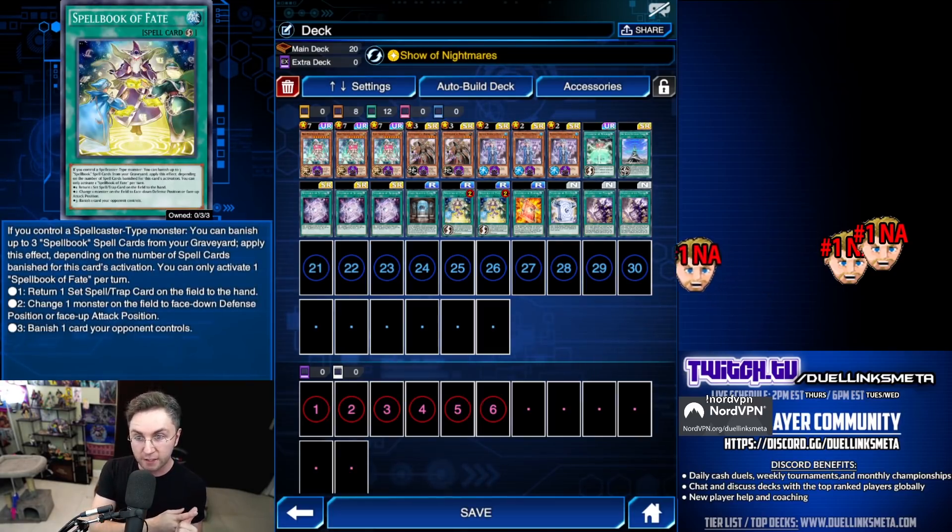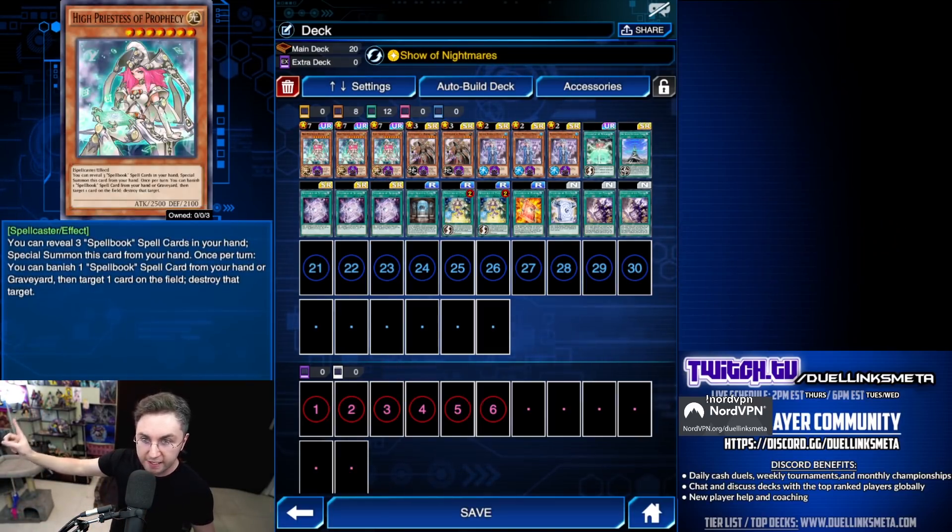Set up and protect with Spellbook of Fate, and crush them with High Priestess of Prophecy. Spellbooks are back, and they will not put you to sleep.